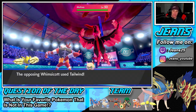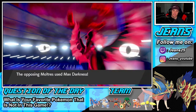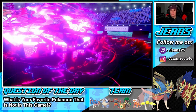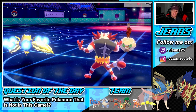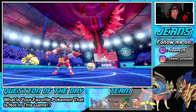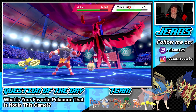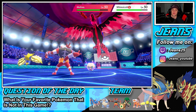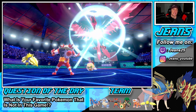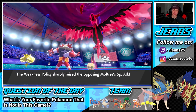He goes for Tailwind obviously. I'm hoping Moltres isn't holding a Weakness Policy, but he does go after Regieleki and thank you — so we're eating that with the Focus Sash. The Sash is out and about. We're going to Electroweb to slow things down a little bit, special defense is getting dropped. I don't think it's Policy... it is Policy! Dang it, he gets that attack boost.